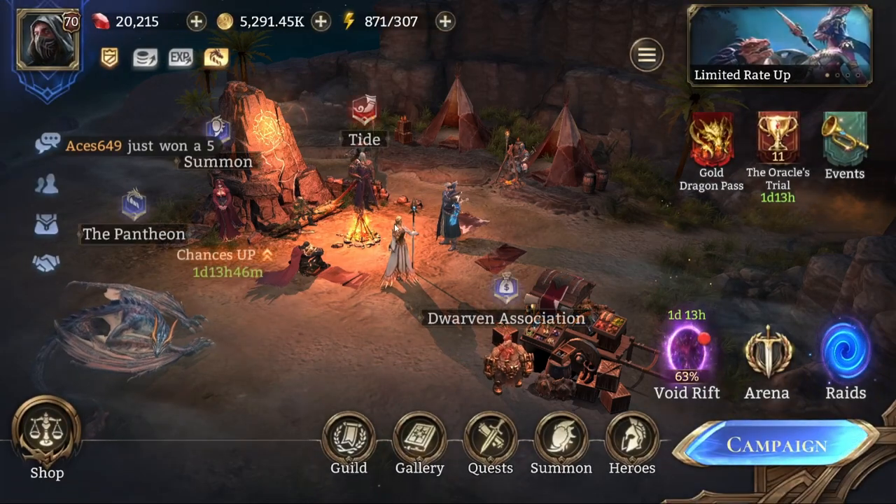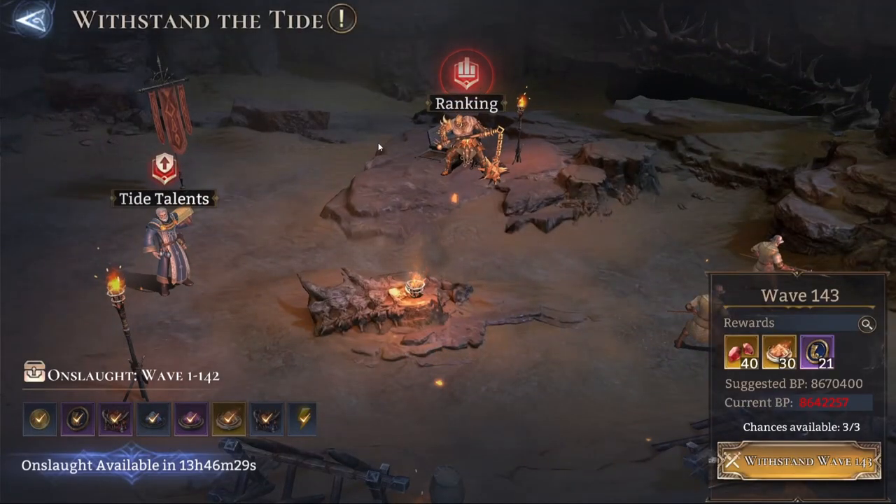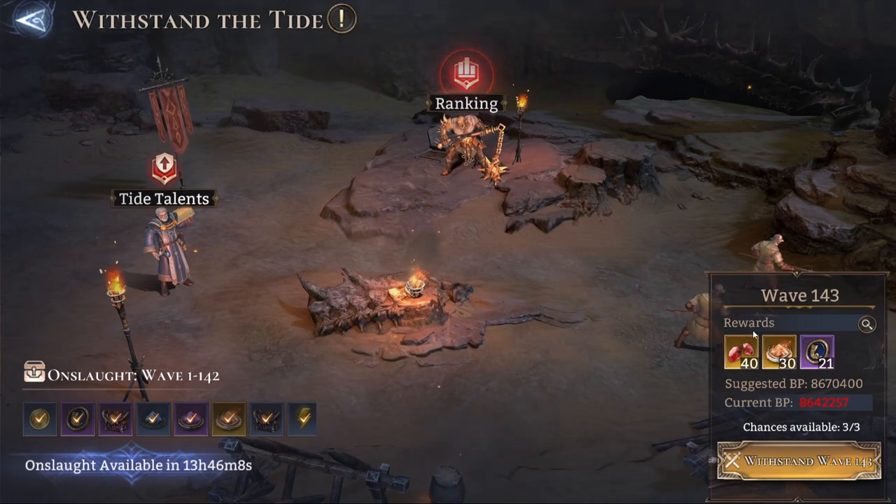That's going to be quite hard because Tide is basically a BP check. What does that mean? It means that even if you're placing your heroes in a very particular way, or trying different strategies or different lineups, you're not going to achieve victory in any wave unless you are over the suggested BP.